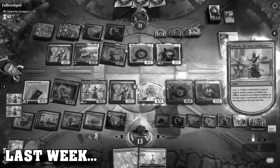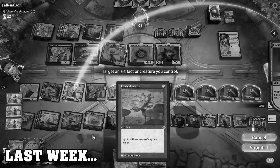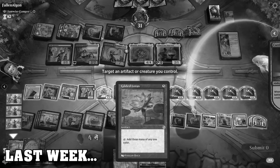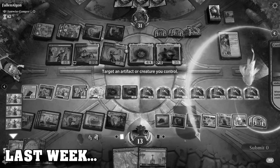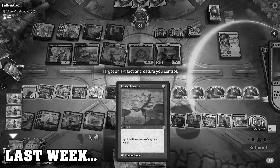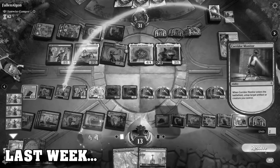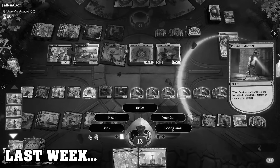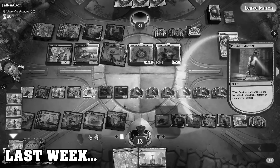Triple blue, activate Saheeli, copy this. Make two copies of Corridor Monitor — untap Saheeli, untap Gilded Lotus. This is just a loot, triple red. Make another copy, untap Gilded Lotus, untap Saheeli. Make two more Corridor Monitors — target Saheeli with one, target the Lotus with the other. I wonder if I get cute and untap Mechagala Greeter. Good game, we got there. I fumbled my way through that.